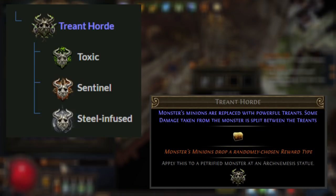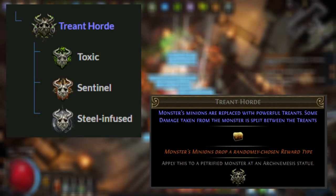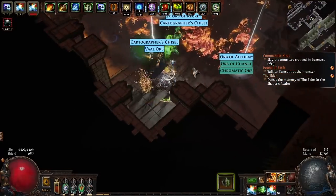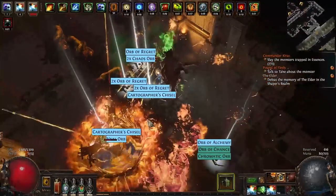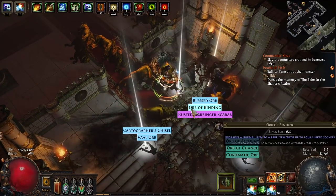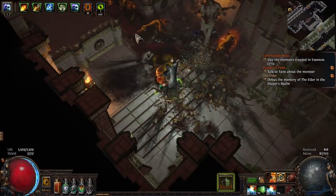You'll want to combine it with a Treant Horde. This is created by combining Toxic, Sentinel, and Steel Infused. When you're fighting Toxic, do be sure to dodge at the end, as those little green balls will absolutely murder you. If you start with a Treant Horde, your Arch Nemesis will spawn a bunch of minions that each have their own reward types. Add Mirror Image so they'll all have scarabs and all the loot will be rolled twice with the best result chosen. From there, add on Assassin — now it will be two currencies plus scarabs, rolled twice with the best result chosen.